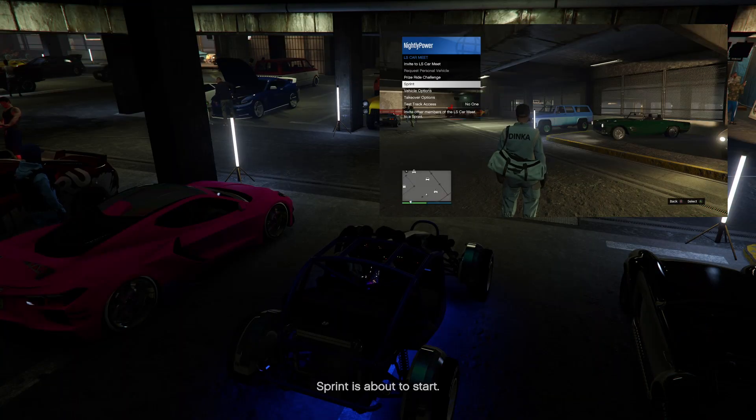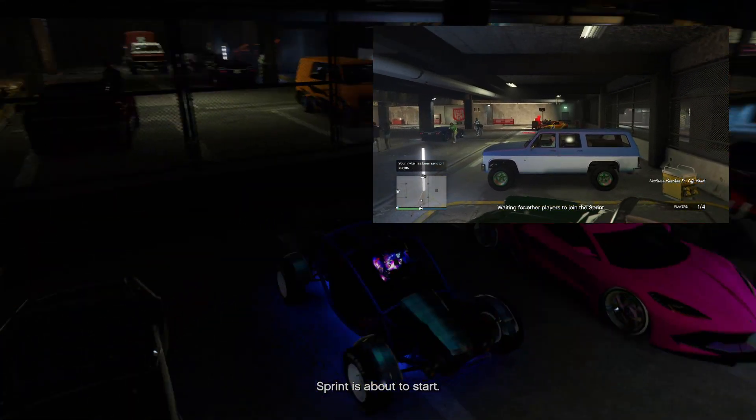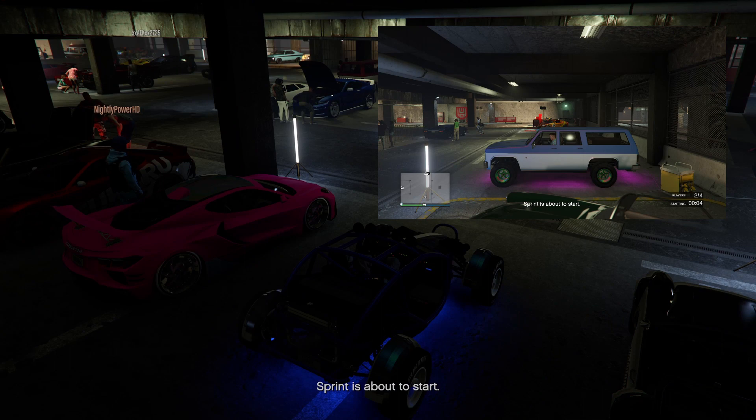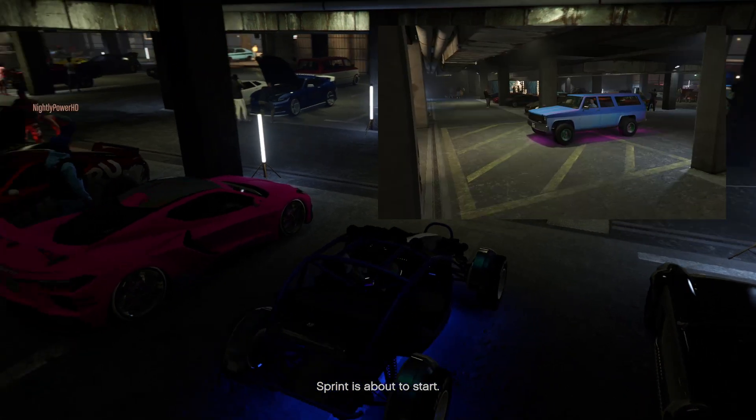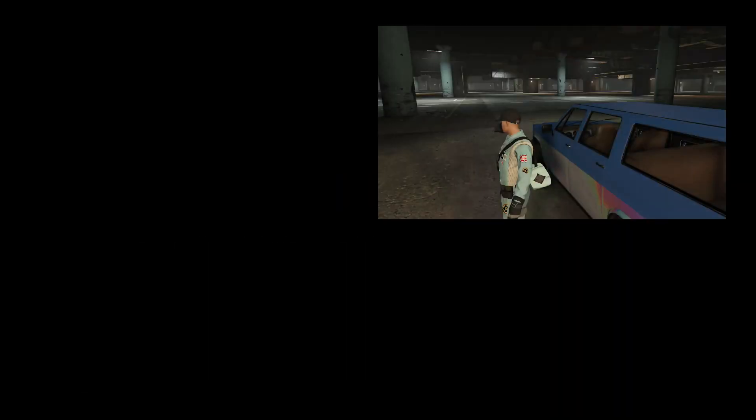Now have your friend start up a sprint in the interaction menu, then accept the invite. Have your friend spam A when the timer hits 3 seconds. When the timer hits 0, you'll be in the infinite black screen and your friend will be in the test track with the flashing screen.